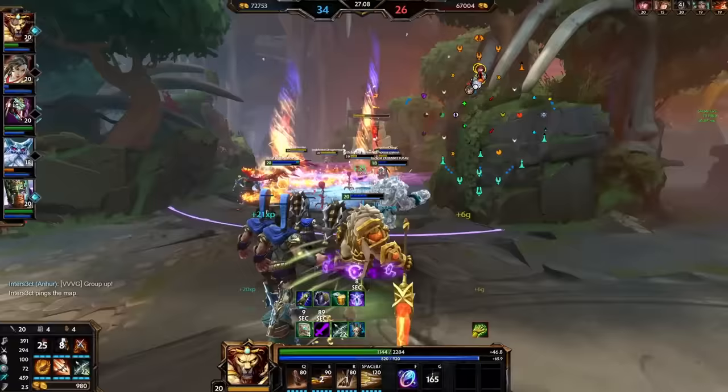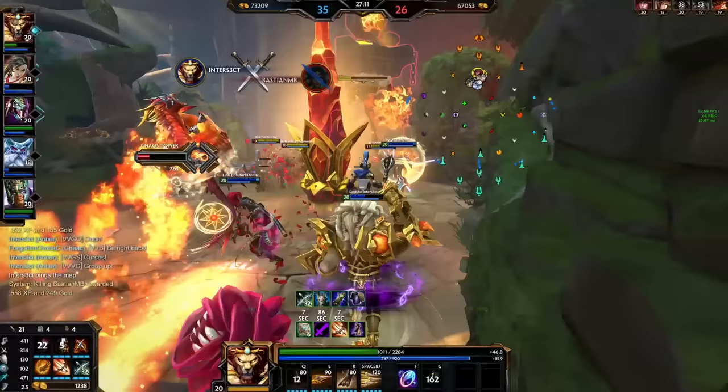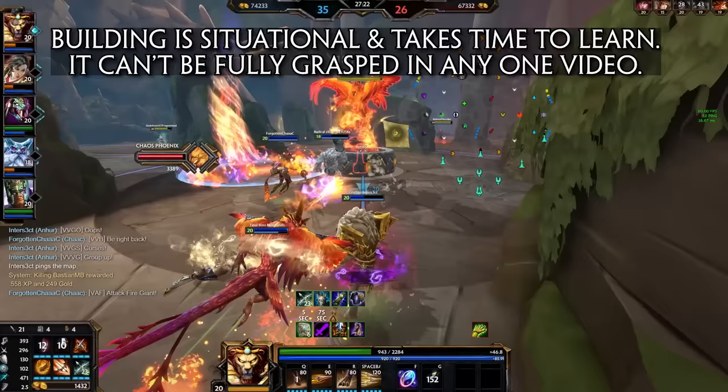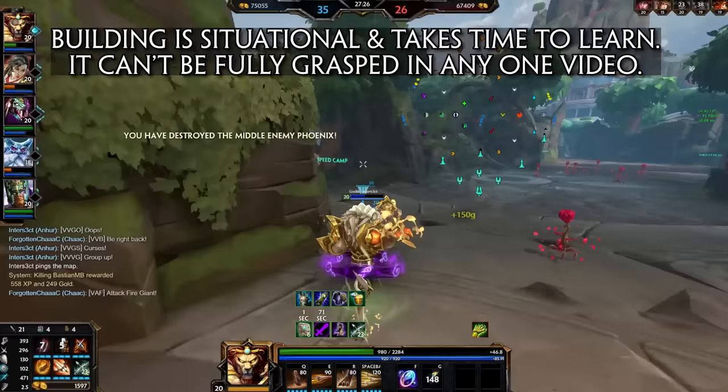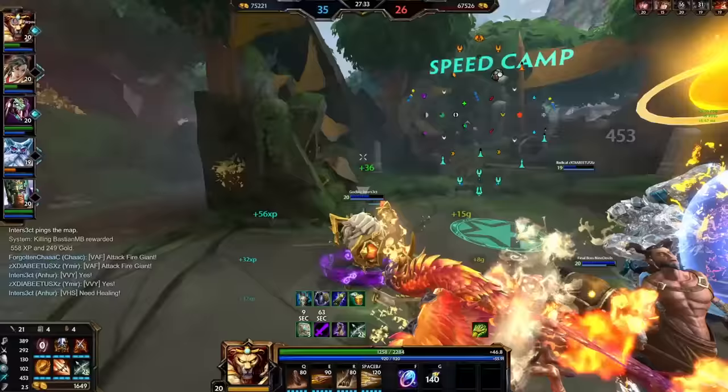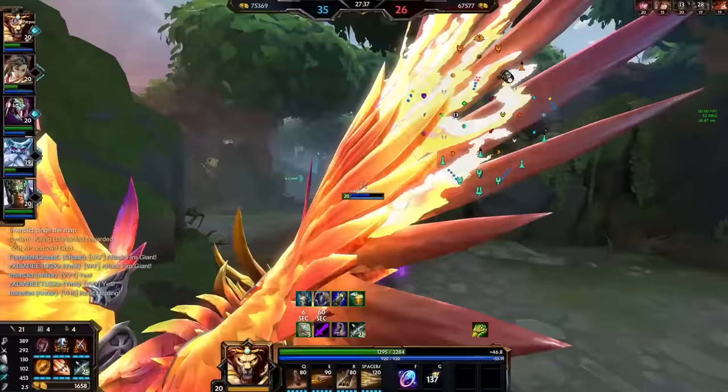Next I'll cover some general build rules for items — a new section I'm experimenting with for this year's guide. Building in Smite is extremely situational by default. Not only do high-tier items change frequently, but every match has different gods and a different flow that means you often need to adjust your build on the fly, which takes time and experience. However, there are some good general rules to live by. First, we have to look at the core stats that each role or class of gods are looking for on their items.